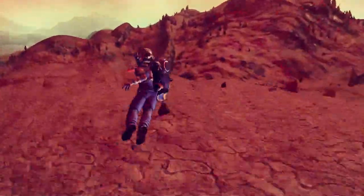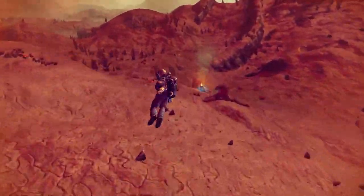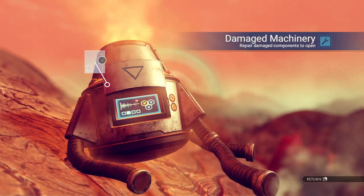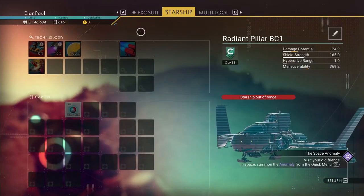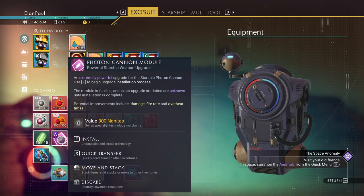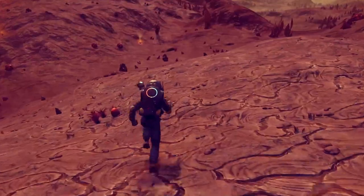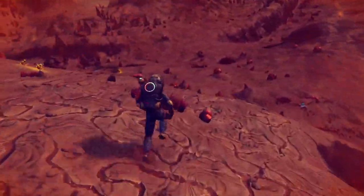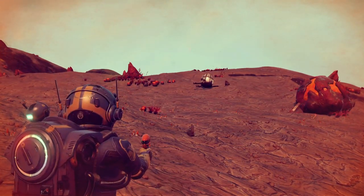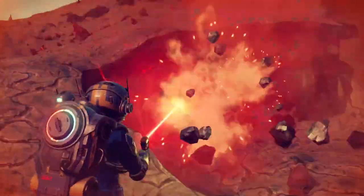Down to 200 on the oxygen - when we get down to about 150 we'll go ahead and get more. Hopefully some free money over here, maybe even an upgrade. What is that - a photon cannon module for a starship. We could have sold it, but there's no use hanging on to those - they're not going to be worth it in the long run and I can't get much else from the upgrade seller.